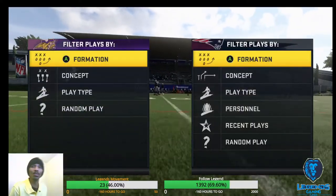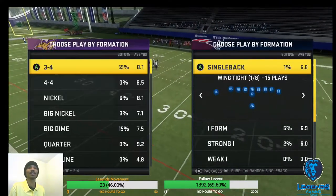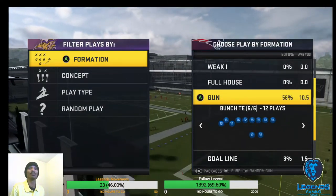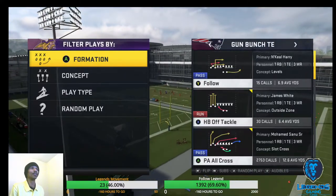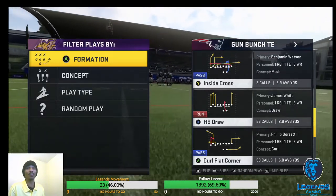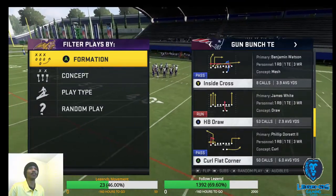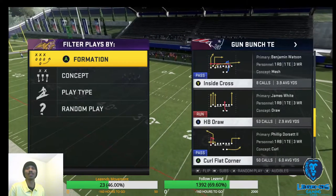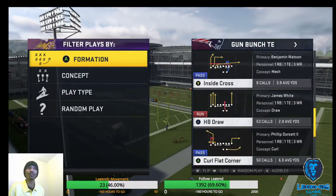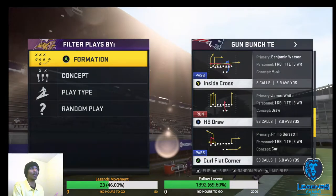We're back with more tips with the bunch tight end ebook scheme. This time we're going to talk about attacking Cover 4 Palms — match defense. It can be very good at times if you don't know how to beat it. It really doesn't matter what play we come out in because we're using Hot Route Master with Tom Brady. In MUT you've got a variety of quarterbacks with Hot Route Master like Daniel Jones, Tom Brady, Troy Aikman, and Philip Rivers.